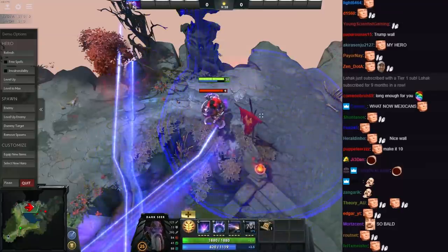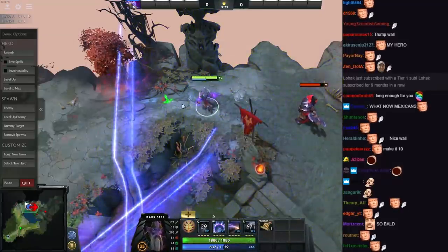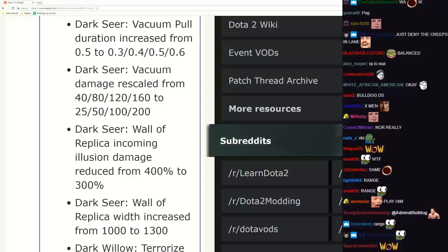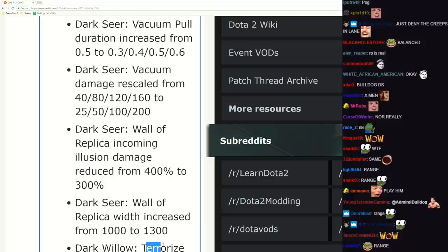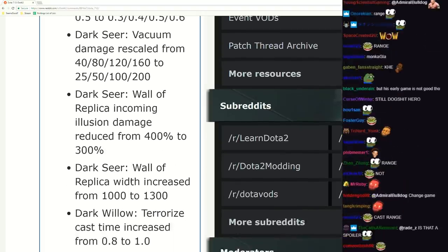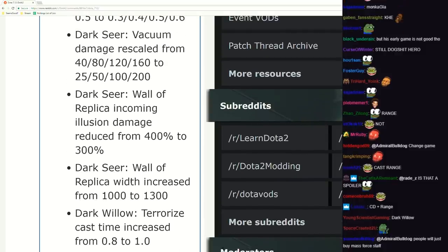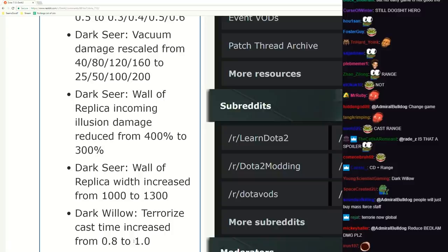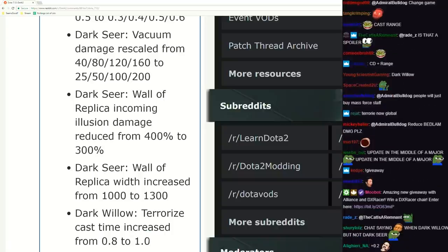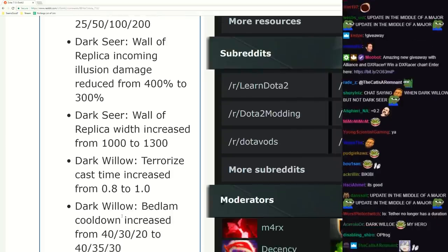Look how long it stands now - only 30 second cooldown as well. Dark Seer Terrorize - oh, it's gonna get nerfed. Duration nerfed by one second, cast time increased. That's still pretty big deal. This might seem small, but it's basically going to give people more time to react and blink out of it. Dark Seer Bedlam cooldown increase - ooh, 10 seconds later. It's not that big of a deal, I don't play the hero.